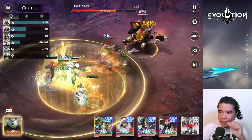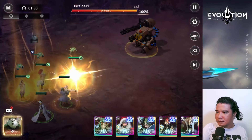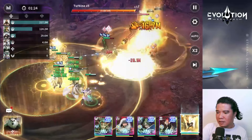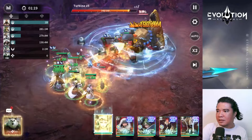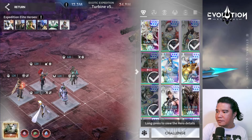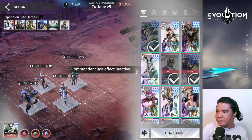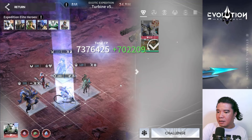Oh my god, Amat is down! Let's retry that. Maybe I should use the elite heroes again. Let's remove the summoners first and replace them with our elite heroes — the assassin and the hunter.